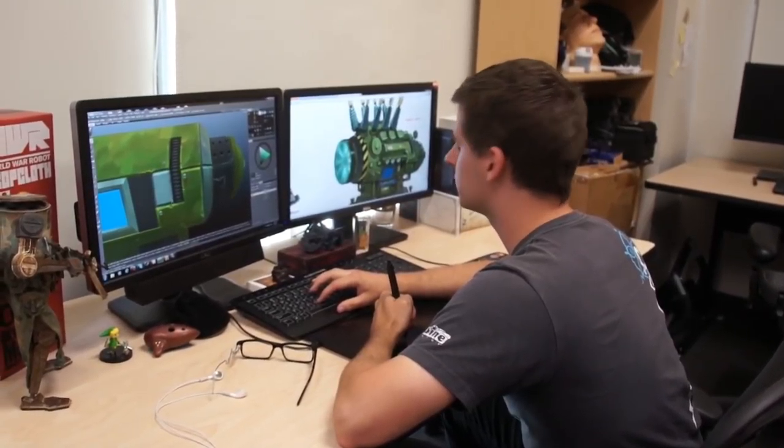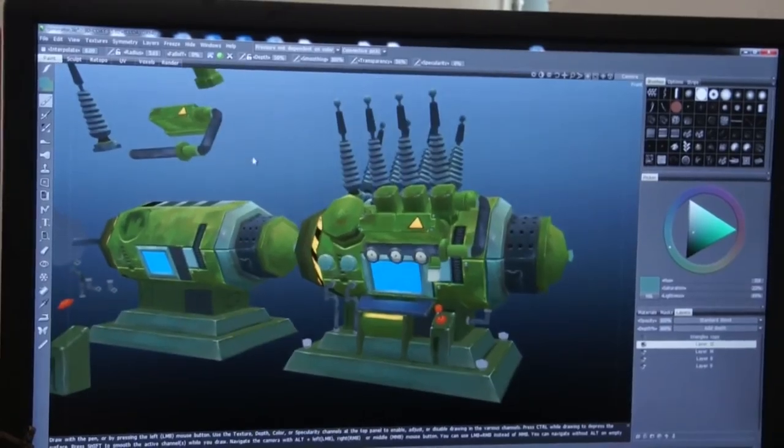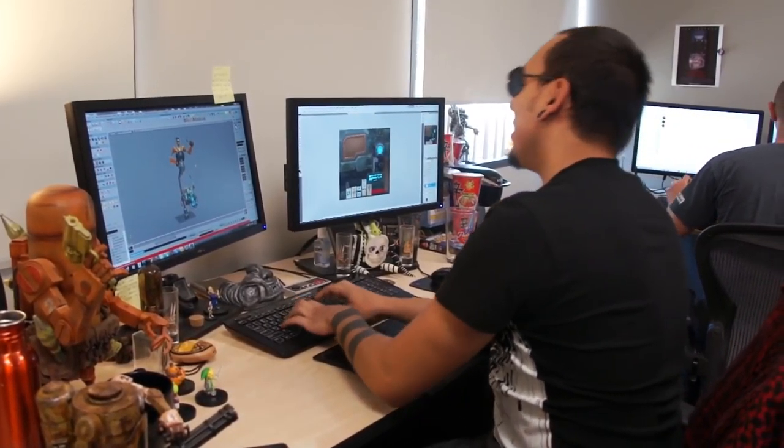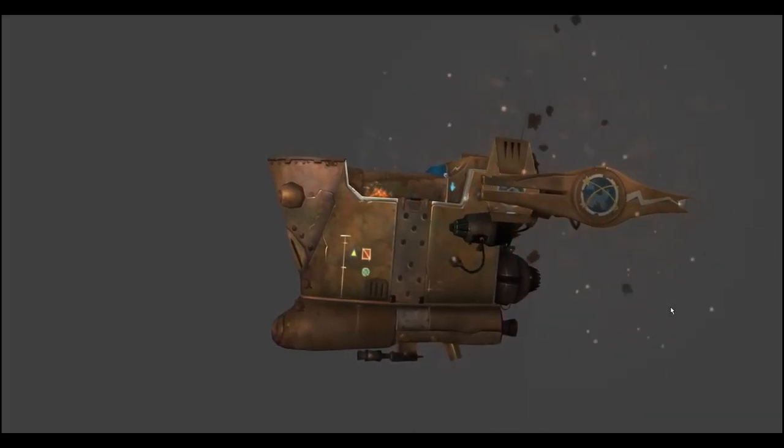Our props can take a wide range of time to complete. Something as simple as a table or crate might take a couple of days. Another prop as complex as a spaceship might take up to two to three weeks. We also have to keep in mind timelines and deadlines for the designers. If a designer needs something right away, we have to sometimes figure out creative ways to meet their expectation and get them something in a quicker fashion.